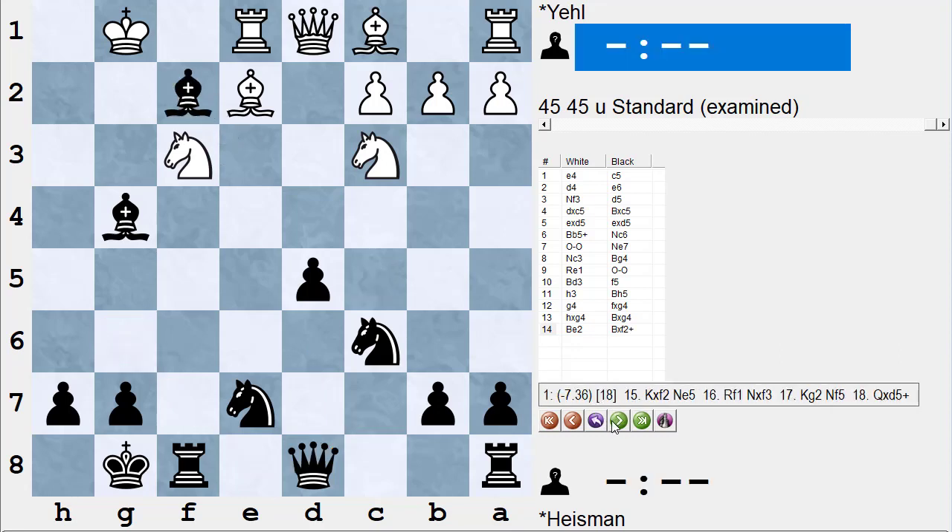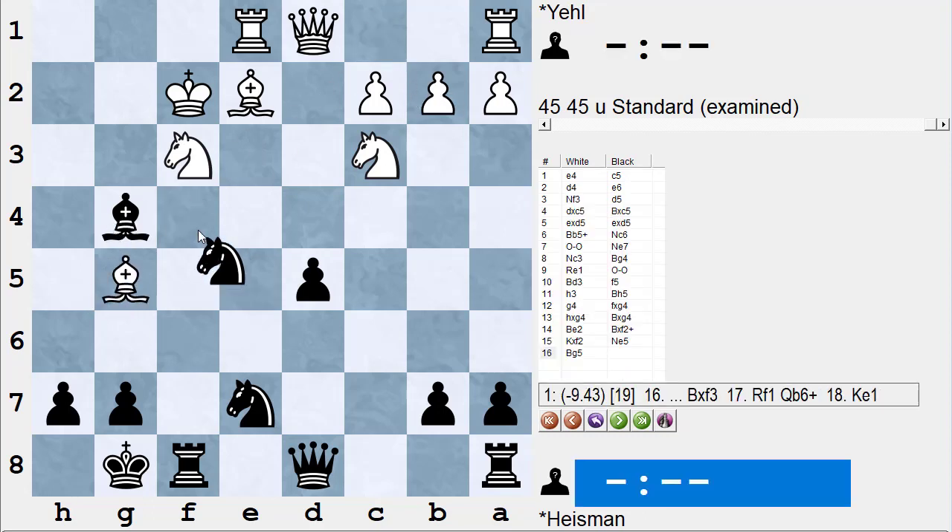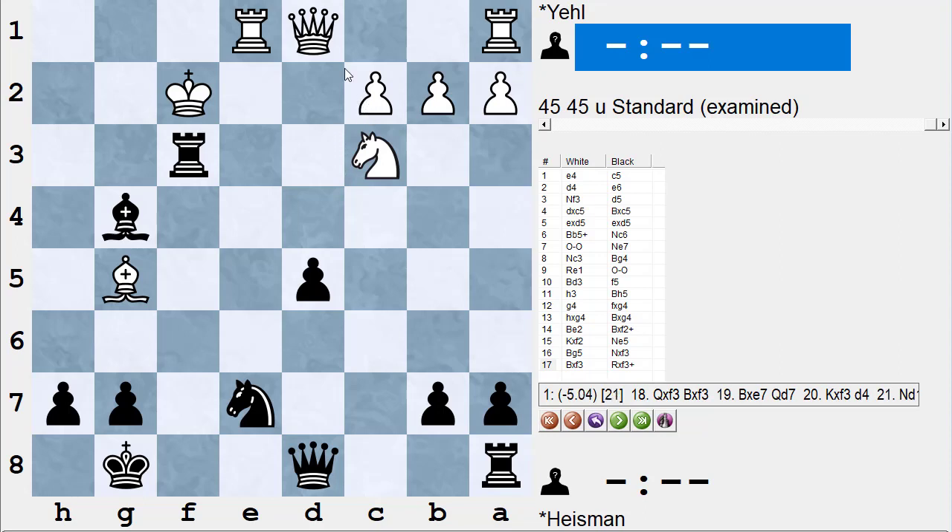What I played was bishop takes f2 check. I thought after king takes f2 I can play knight g5 and get my piece back — that's true, but it's a lot more complicated. So I play bishop takes f2 check; he takes, and I play knight g5 hitting the knight for a third time and he can't really guard it. But while sitting there thinking, I realized: what do I do if he plays bishop g5 and then sacrifices his queen and plays bishop takes e7?